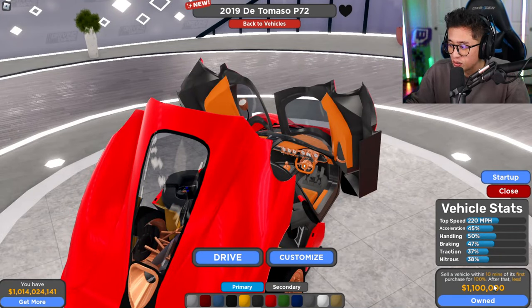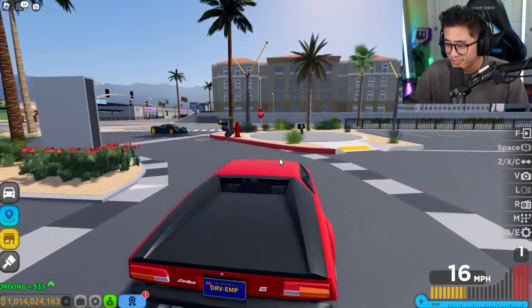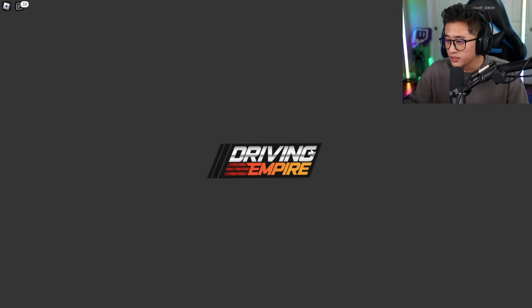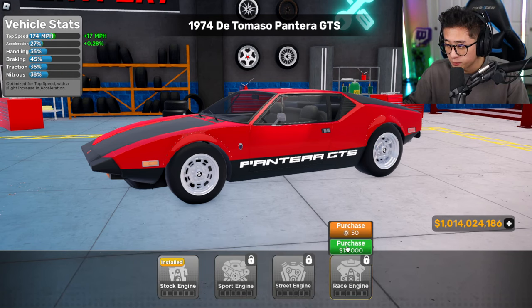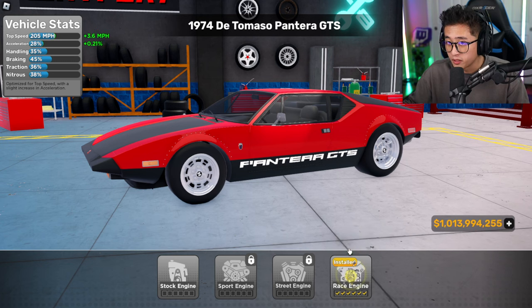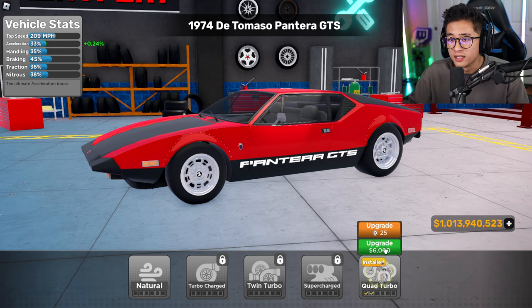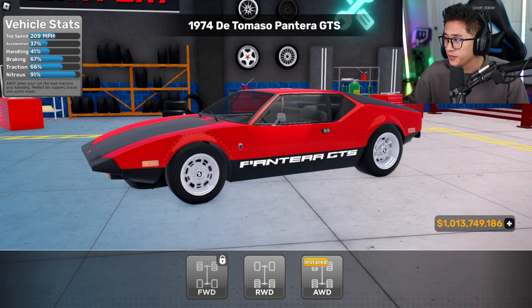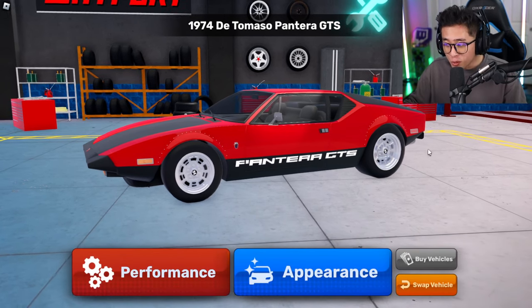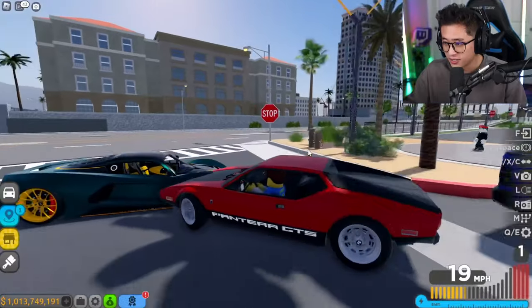Let's check out the Pantera GTS. It looks nice — I'm wondering if it has a body kit. I can see wraps but no body kits. Let's go ahead and get the performance all the way up. It already has a top speed of 209 after upgrades, which is wild. Let's get the acceleration up and switch it to all-wheel drive — not sure if that's a good idea but let's do it.